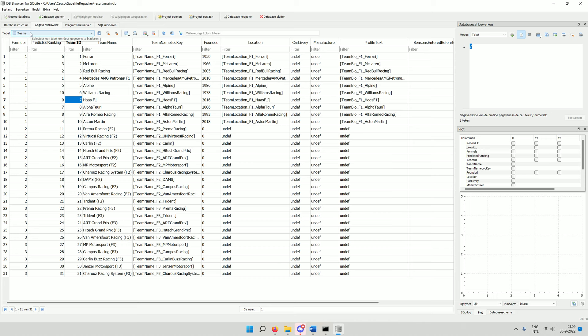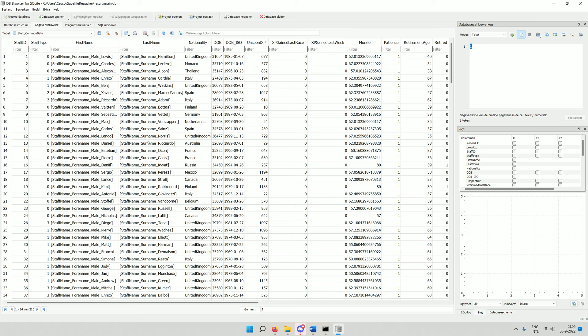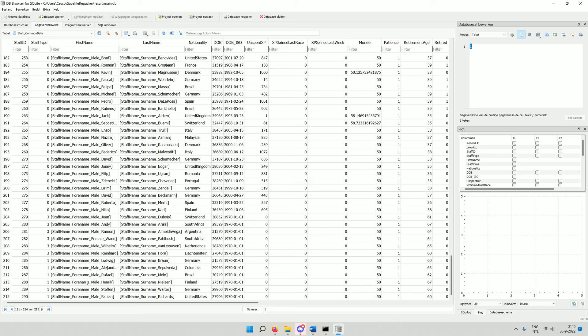We are going to make two drivers. We're going to need the table called 'staff_common_data'. I've opened it — here we can see all personnel in the game. Staff type 0 are drivers; types 1, 2, and 3 are engineers, head of aerodynamics, and other staff roles. To make a new driver, scroll all the way down — staff IDs go up to 290, so the next one we're creating will be ID 291. Press the icon with the green plus to insert a new record.